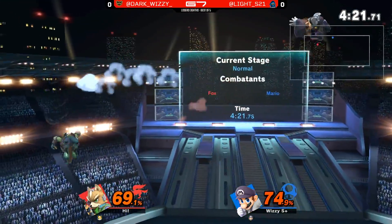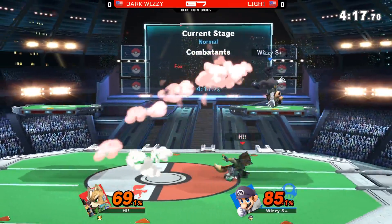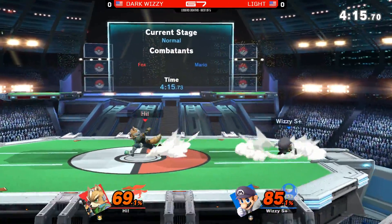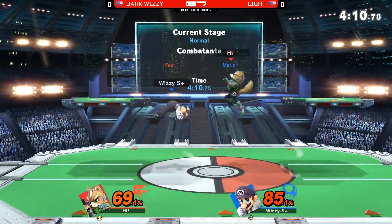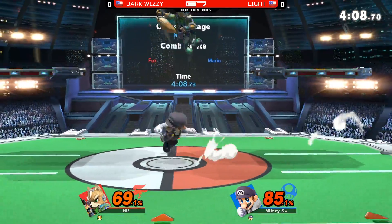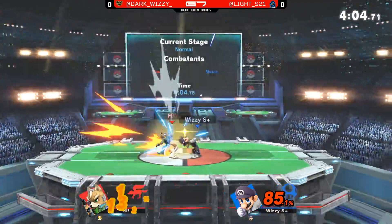Right now Light looking airtight — that's what he needed. We're still basically dead even between these two guys. With this particular stage, if he happens to knock Dark Wizzy onto either of the side platforms — up smash. It's tall enough to actually hit on the platform, so that could be a really good opportunity.